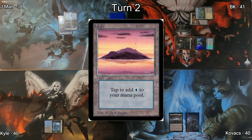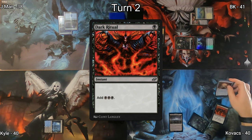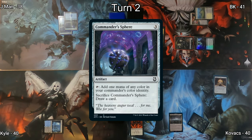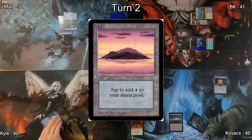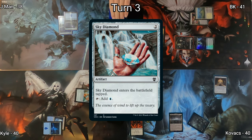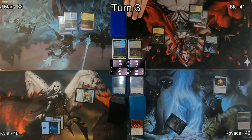Over to Kovacs — he drops an Island, then casts Dark Ritual, ramping him three mana, which he uses to cast Commander's Sphere, a mana rock that can later be sacrificed to draw a card. Kyle plays an Island followed by Sky Diamond entering tapped, which can later tap for mana. J-Man plays a Plains and passes.